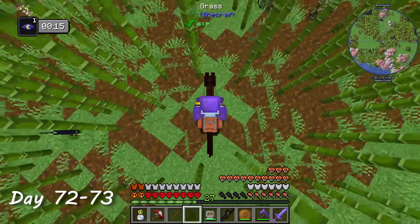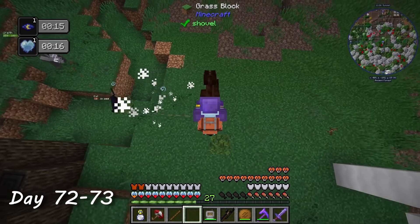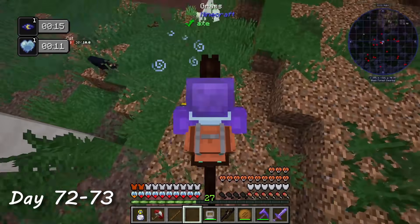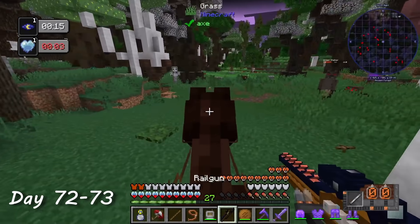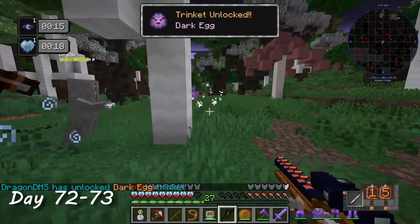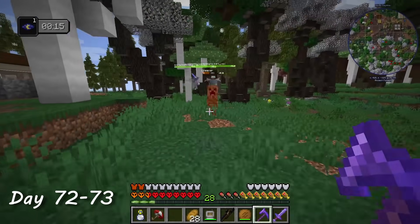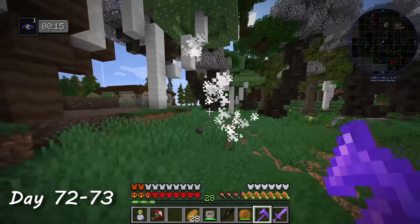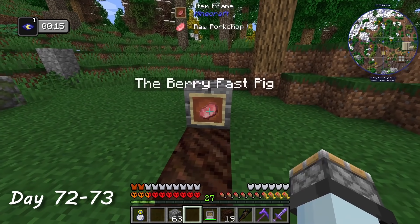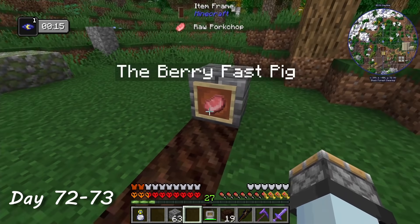As I was enacting my revenge on the nearby monsters, the gods seemed to forgive me and I unlocked another trinket — and this one was so OP. Whenever I was under attack, it would spawn vexes to fight with me. All of a sudden I was feeling much safer. Day 72 was still a sad day though, so the next morning I decided to honor my pig and dig him a grave. Rest in peace, my friend.